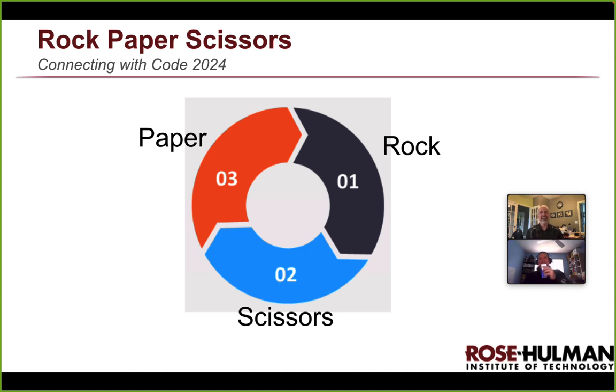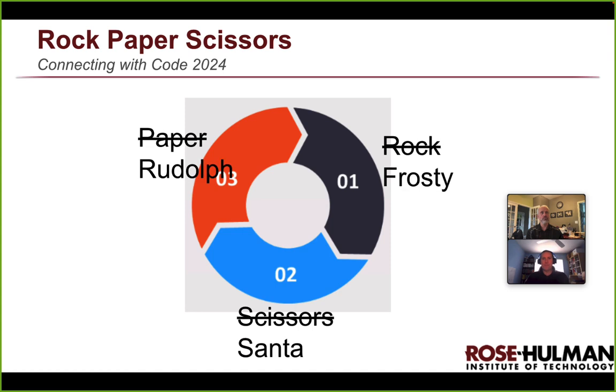The way it was explained to me: rock can smash scissors — that makes sense. Scissors cut paper — that makes sense too. And paper can cover rock, though that doesn't really defeat rock, it kind of suffocates it. The idea is that you can use those three, and in fact we might in our demo today, but you could do anything you want.